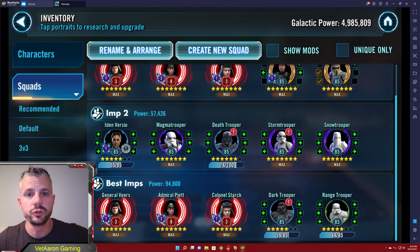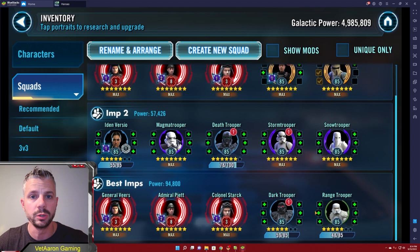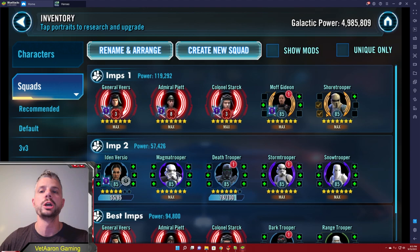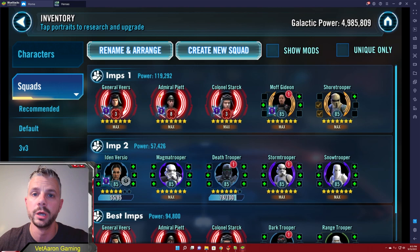I also run Shore Trooper in my team - the main reason is because he has a pre-taunt. When you're running a team like this, if you are not faster and they start getting plays in - getting a stun or ability block on Veers, Stark, or Piet - you could be in a lot of trouble. The nice thing about Shore Trooper is he comes with that pre-taunt so if your team is not faster you still have a shot because Shore Trooper is going to take the initial brunt of the attack and then you can get rolling. Shore Trooper is also attached to the same ship as Death Trooper, which is nice.